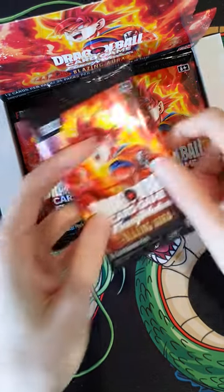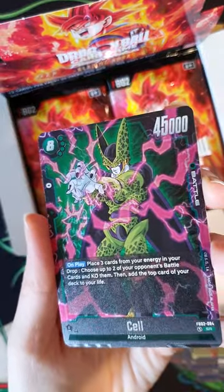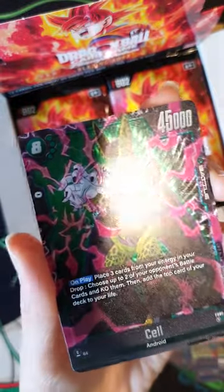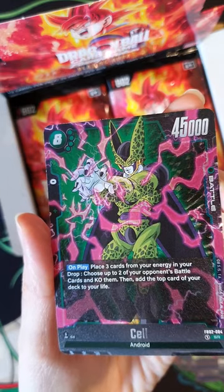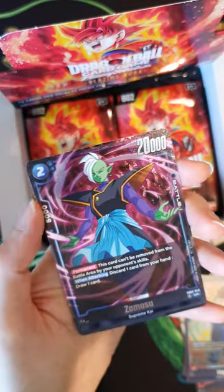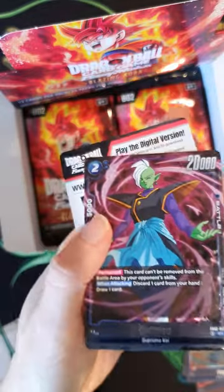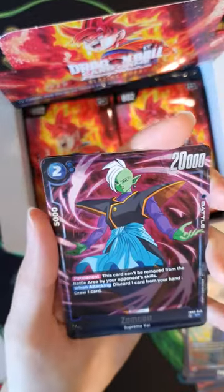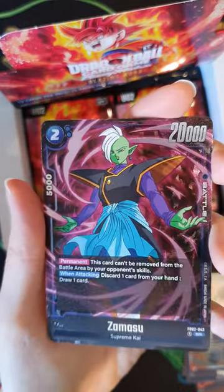This one actually opened with one in the middle — I wonder if that's a good sign. Oh, the SR Cell! Nice. I do love the texture on these too, it's really cool. They've really upped their game on that one. SR Zamasu. I've had quite a few Zamasus from these boxes — I don't think I've pulled this actual one yet, but it's still pretty cool.